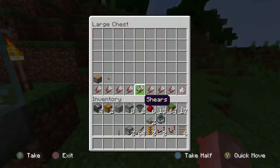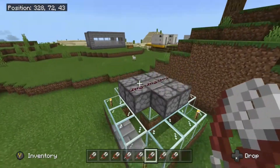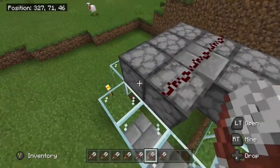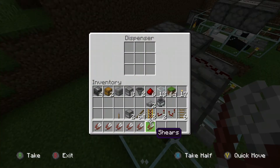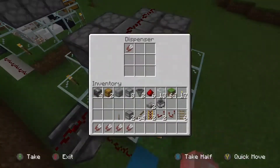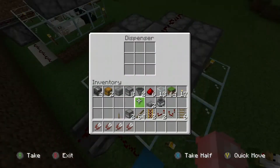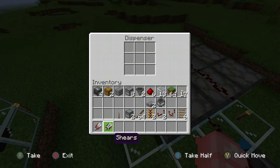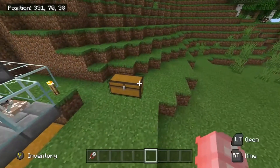We now need our shears. You could put one shear in each dispenser and they will last quite a long time. You may want to put more so you don't have to come back and replace them, but they do last quite a while so there's no major panic. You can replace them as and when.